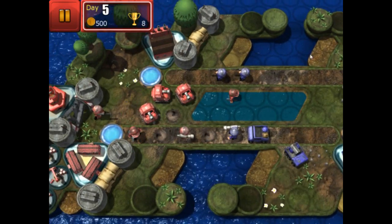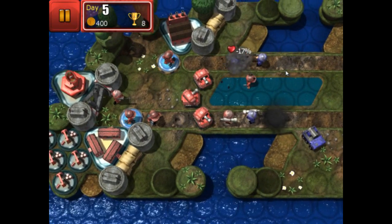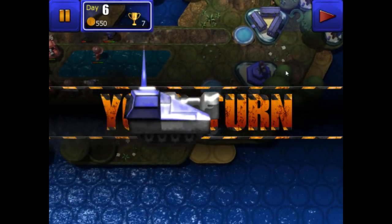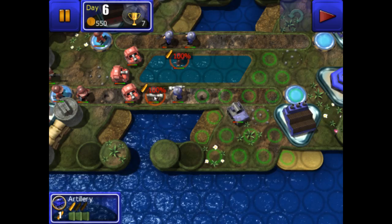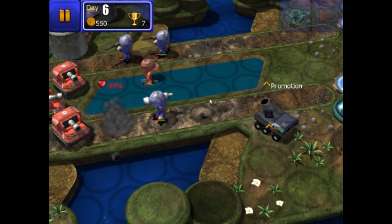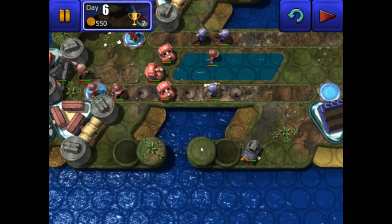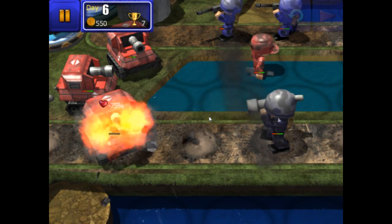Instead of sending a bazooka man against this other bazooka man, I'm going to save up some money and see what the enemy does. The APC took the bazooka man's shot there, but I'd rather he do that than shoot the artillery piece. Now we'll move the artillery piece — I don't even have to move it, just fire from there. It might be an idea to park this artillery piece at the top of this hill — let's leave him there and clear some space.